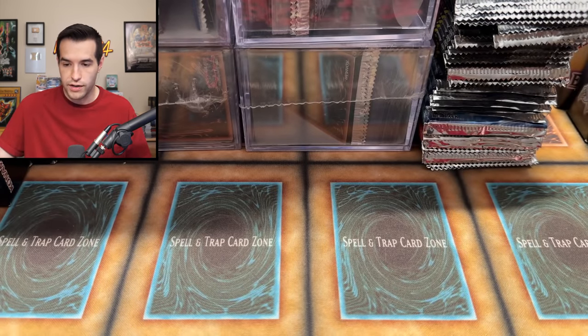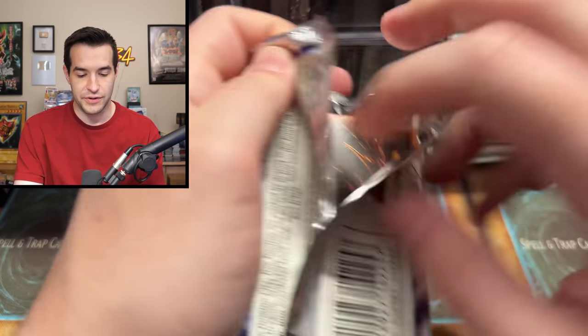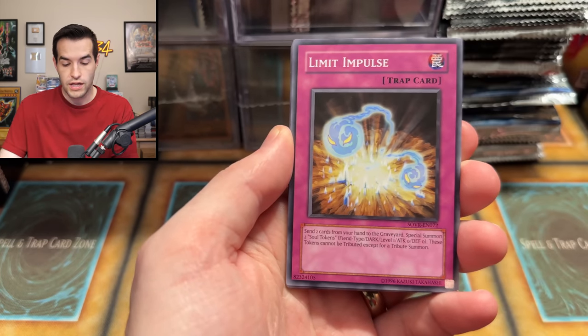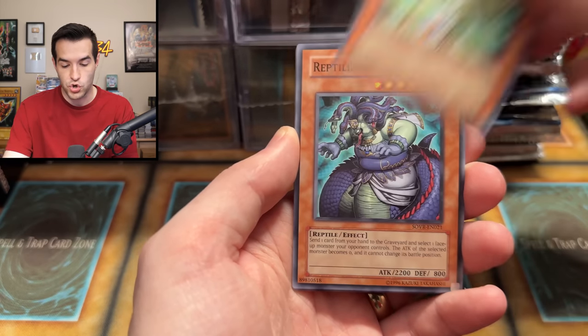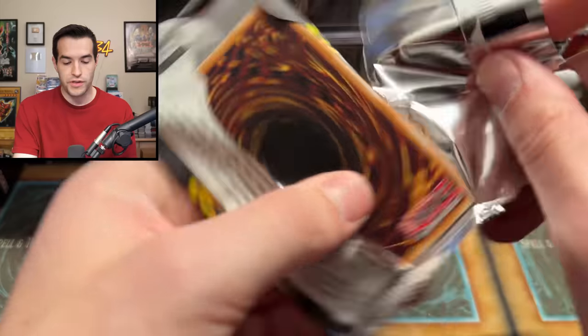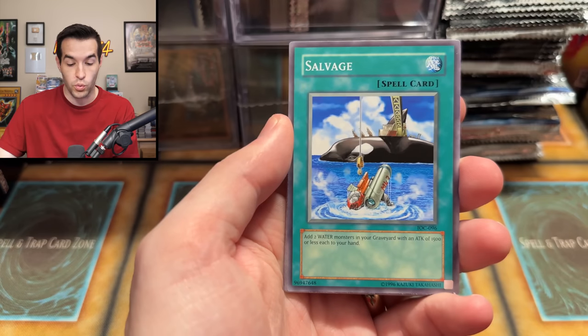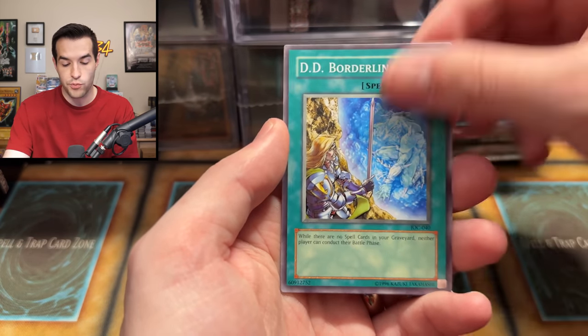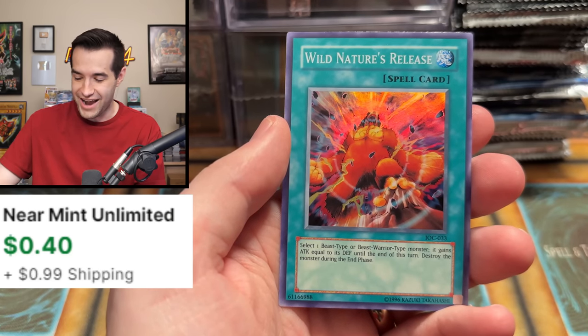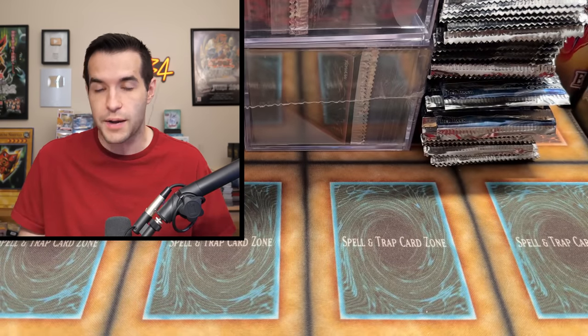Over three packs without a foil so not going great — let's try a Stardust Overdrive pack; we could get a ghost or an ultimate rare. We open it from three from the back just to be safe. Earthbound Wave, Lemon Impulse, Swap Frog, Stygian Dance, Tuned Magician, Reptilianne Medusa, Infernity Force, Reptilianne Poison, Spider Web Spider. Then another invasion of chaos pack — Fin Rear, Cursed Seal, Ojama Yellow, Balloon Lizard, D.D. Borderline, and finally Wild Nature's Release — a foil! That's basically all it is but we got one.